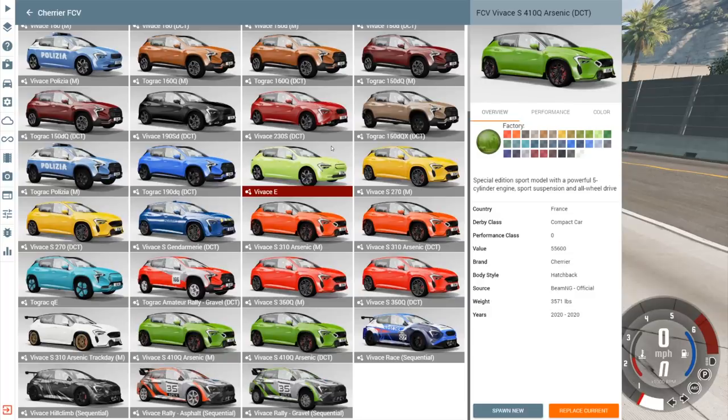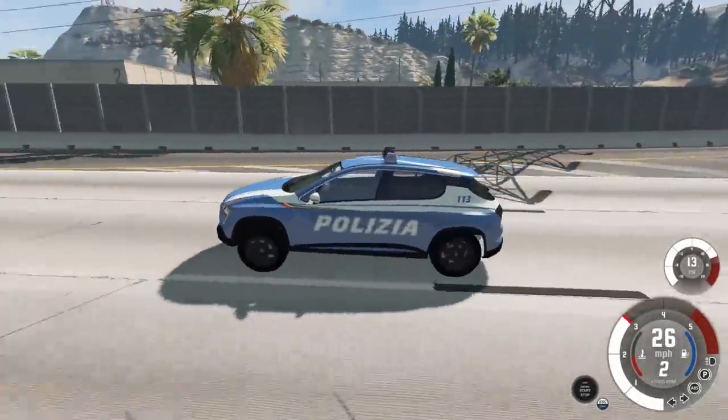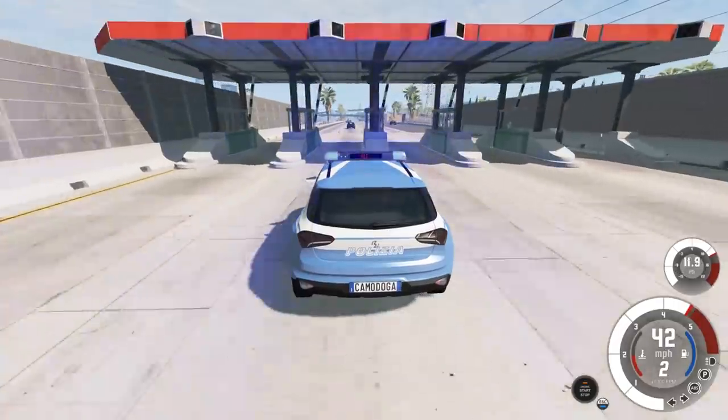We're on a bigger map now and we're gonna check out another version of the Charrier. I think I'm also going to check out some of the D Series configurations - they have a new 1985 pre-facelift part which just makes it look like an older truck. Let's grab the police version of the Charrier - oh look at that, that's really aggressive looking.